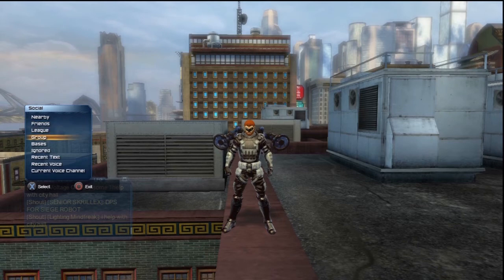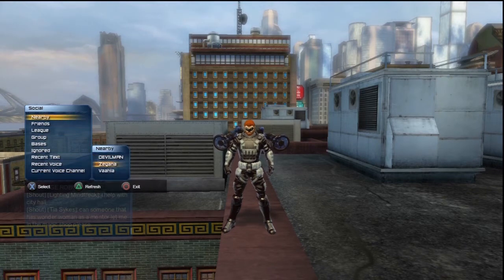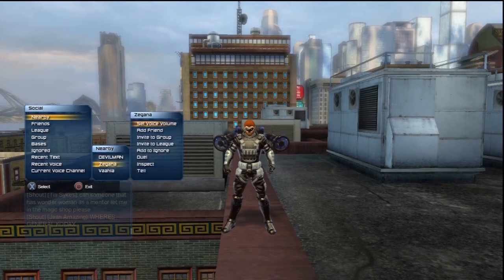Basically in the Left D-Pad menu you have: Nearby, Friends, League, Group, Bases, Ignore, Recent Text, Recent Voice, and Current Voice Channel. Recent text is basically what's in the text chat box. Nearby shows anybody within like a couple city blocks — you can see them in your list.